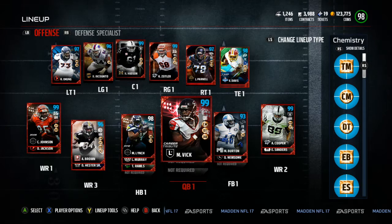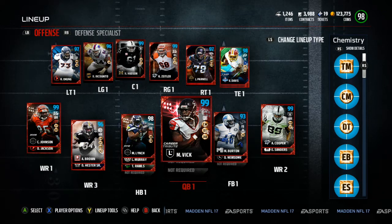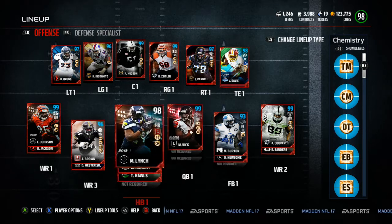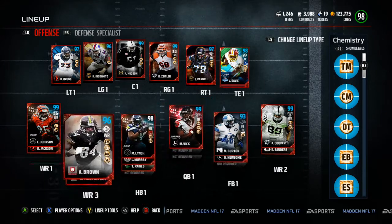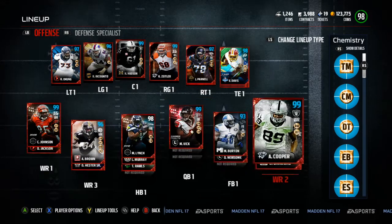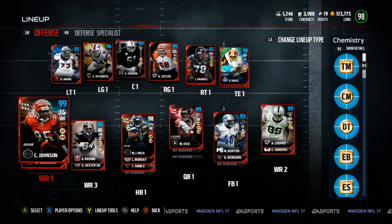What's up everybody, it's your boy Fat Dallas bringing you a quick Madden 17 Ultimate Team tip. Looking at my current roster, we picked up Michael Vick finally — about two months late — but we got Koopa, Johnson, Deshaun Jackson, and Antonio Brown in the slot only for chemistry reasons. That was the only way I could get my tight end up to a 98 overall.